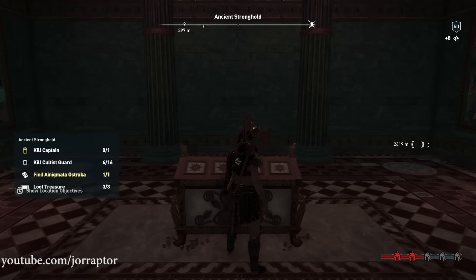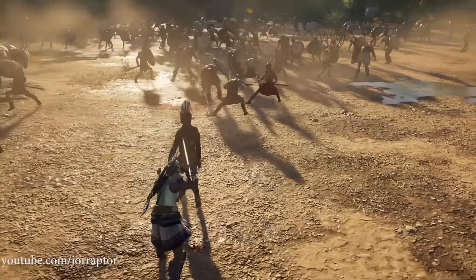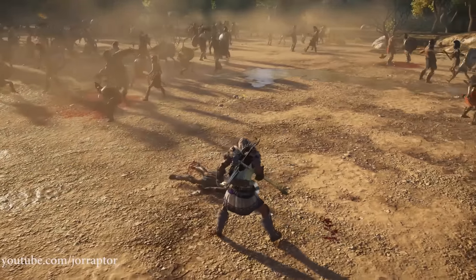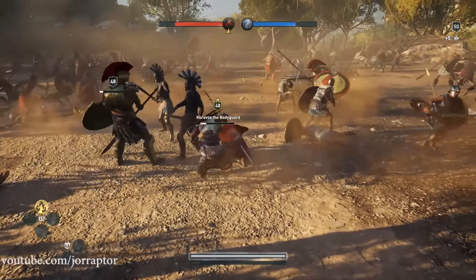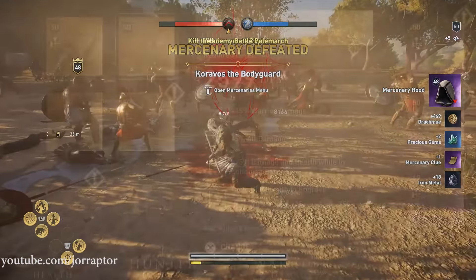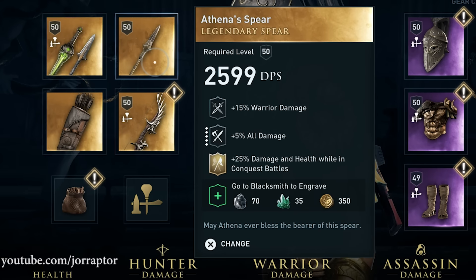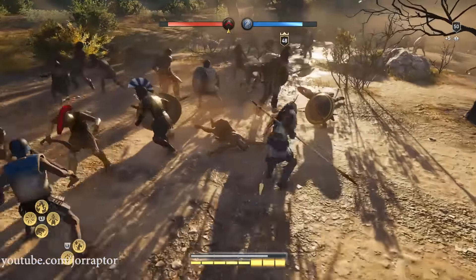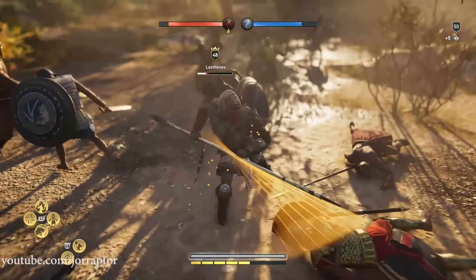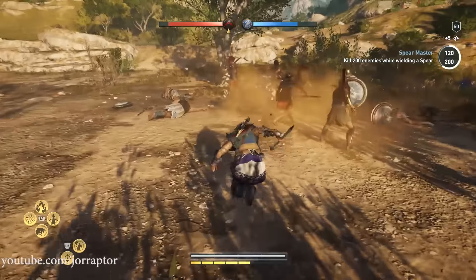We also got a cool legendary spear that enhances your damage and health in the conquest battles by 25%, making it one of the best weapons to use in these activities. It also has the 5% all damage perk — one of the best perks in the game — and it enhances your warrior damage. While the overpower attacks from heavy blade and heavy blunt weapons are better in conquest battles, the overpower attack from this spear can also help you during these 150 versus 150 battles.